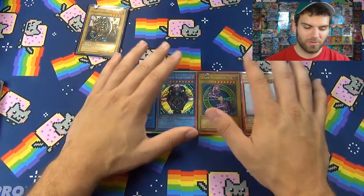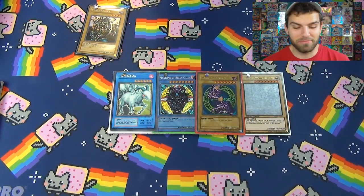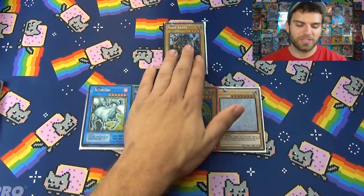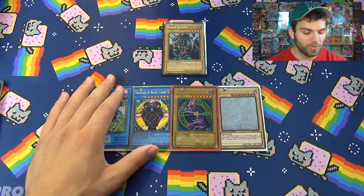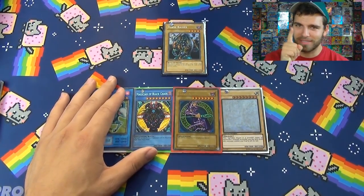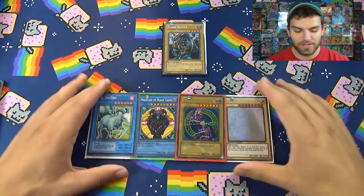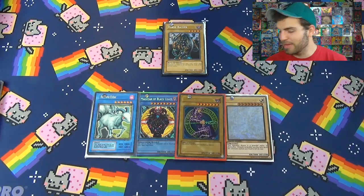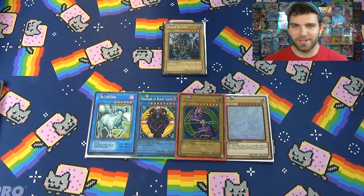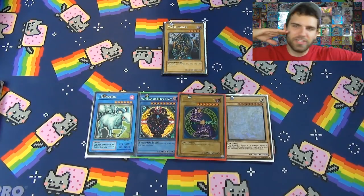I'll put these foils in the mega mail binder and we'll go over it next time we do mega mail. Thank you so much for watching this epic 2005 tin opening where we didn't pull a single foil — which means we have better odds of pulling a foil next time, because that's how it works. Thank you to all the guys who sent awesome mega mail binder cards and epic letters. Thanks for watching — Sibley Unlucky signing out, stay tuned for more Destiny Duels!